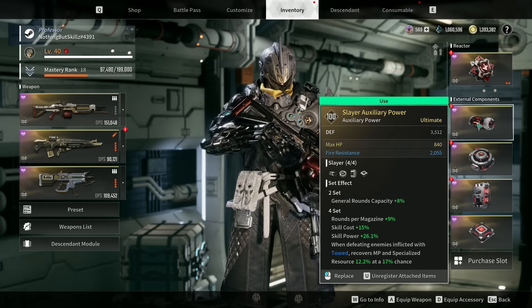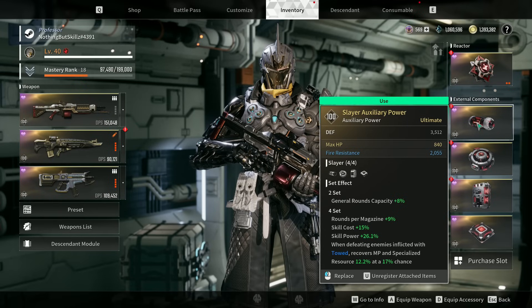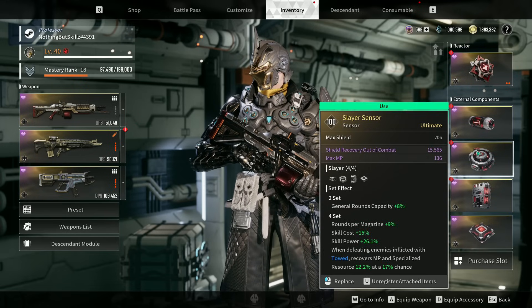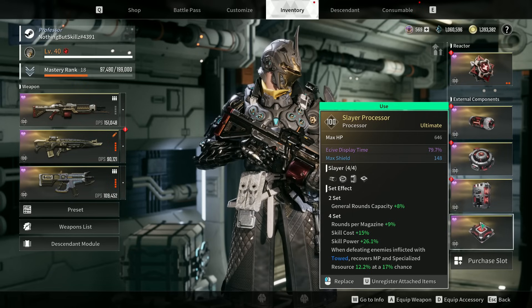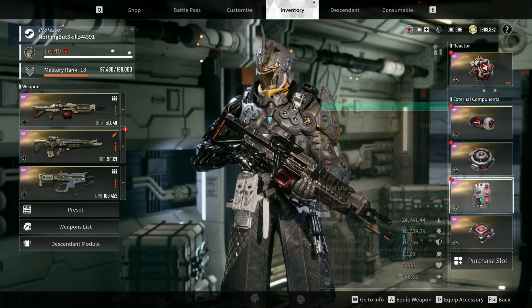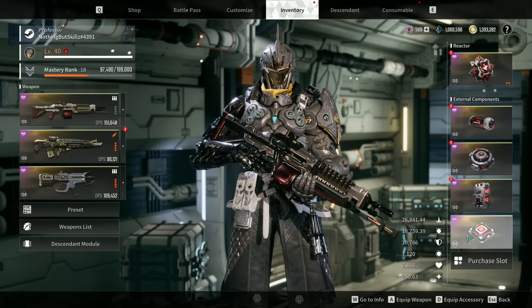For external components I went with the Slayer set. The two-set bonus gives general rounds capacity +8%, but more importantly rounds per magazine +9% and skill power +26%, which is huge — even though skill cost goes up 15%. For the Auxiliary Power I have defense and max HP. On the Sensor I have max shield, and try to get one with max MP. For Memory, get max shield and defense for survivability. The Processor should have max HP and max shield — sitting at almost 11,000 defense.